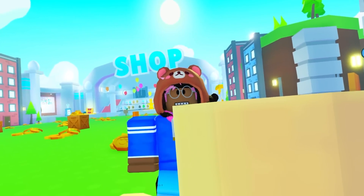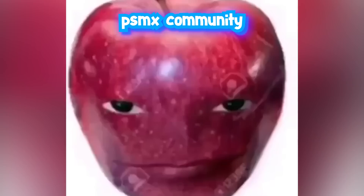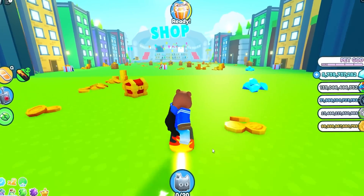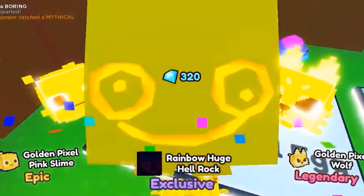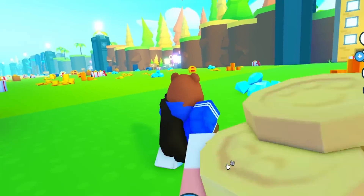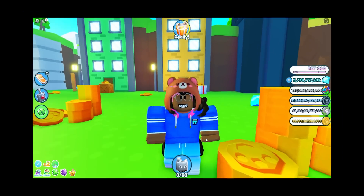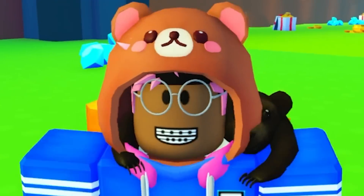So Big Papa Preston tweeted this: a pet as a banana and there is an extremely low chance to hatch from any egg. This reminds me of the huge Hell Rock update — you guys remember that — and the pet only had 8 days to be hatched in the game until the hardcore update.